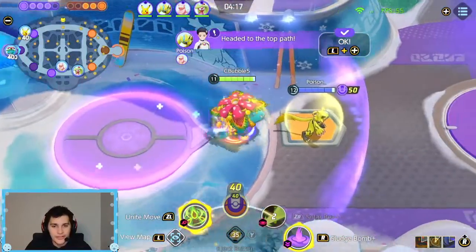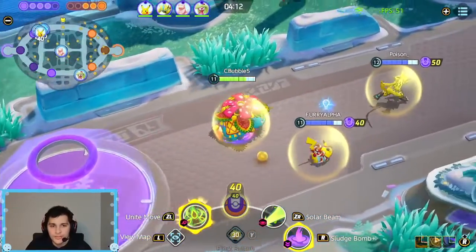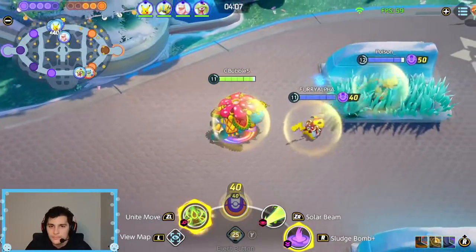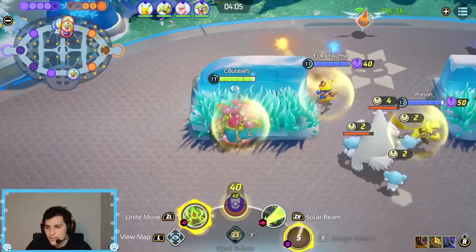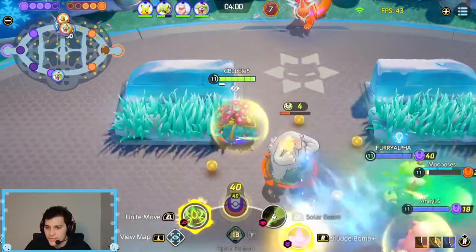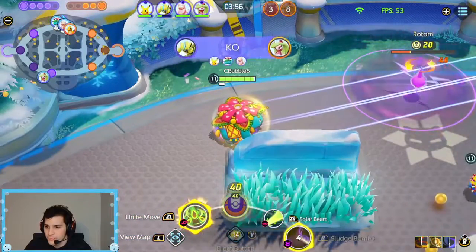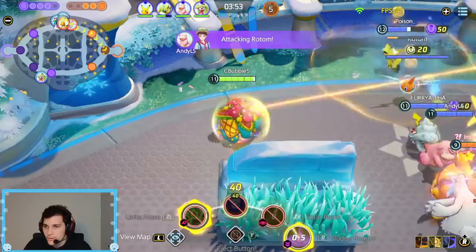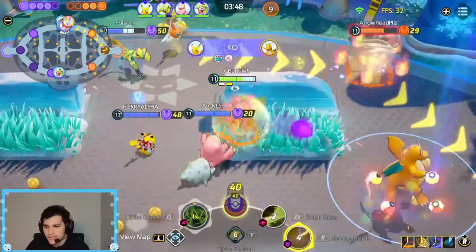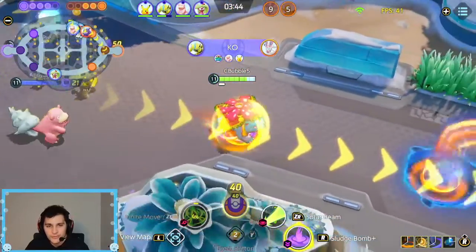Rotom spawn — we got both Drednaws. They got Rotom last time, but we should be able to get it. Almost our whole team's coming up there. We could pick up the bears too. We got our ult standing by. Dragonite's just going to try to tank it. If he just lowers it and then we kill it with Solar Beam, that might be ideal for us.